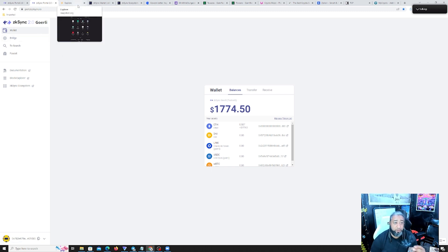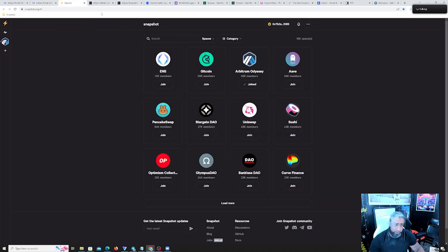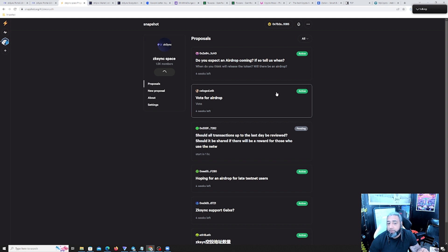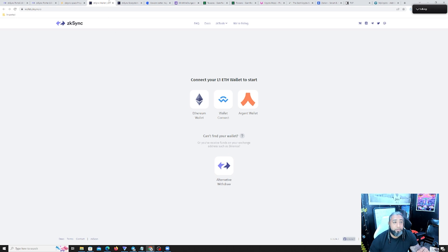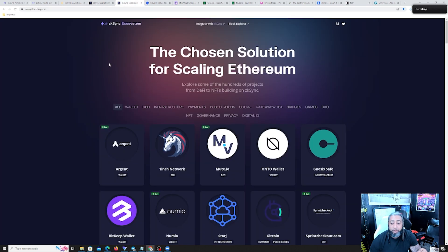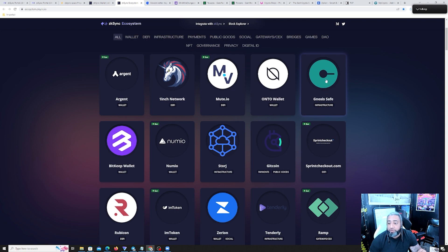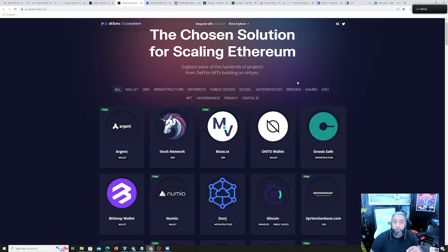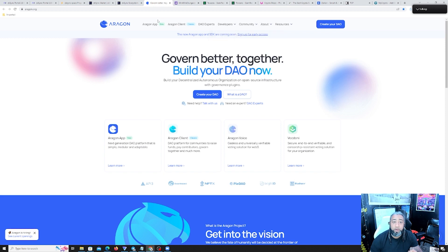Everything I'm about to do, I'm gonna have a link for down below. First we're gonna go through this snapshot — just gonna join these right here and get that out of the way. We're gonna do the Gnosis Safe, which is the multi-sig — we're gonna save that for the end when we have more wallets, because we're gonna need more than one wallet for that. Then let's try to create your own DAO.